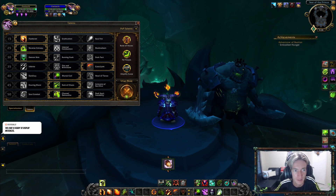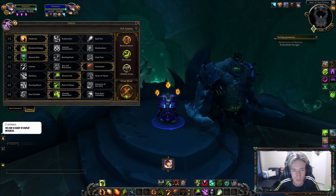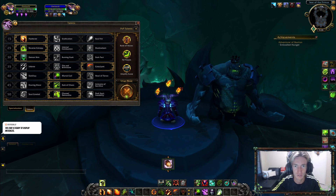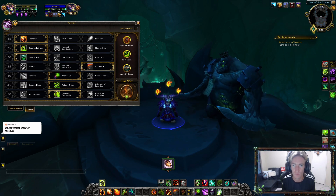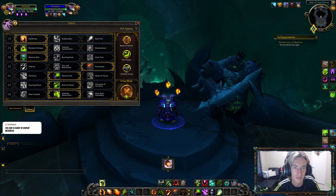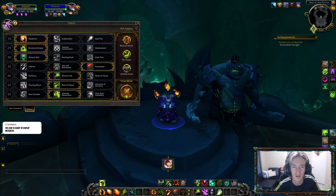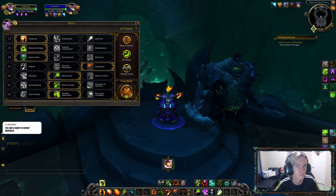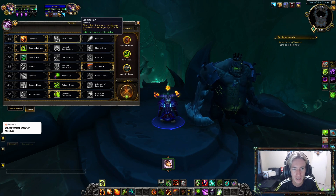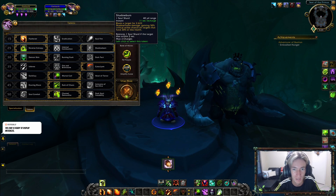Next up, we're getting into the talents for a Destruction Warlock — it's fairly straightforward. There are situations where you'll swap one talent for another for single target or PvP. For Row 1: Flashover, Eradication, and Soul Fire. Soul Fire is the most useless compared to the other two, and Flashover is the highest DPS increase over Eradication, so go with Flashover. For Row 2: use Reverse Entropy. Shadow Burn is unique for PvP situations but not beneficial for PvE. Infernal Combustion is an absolute dead talent.